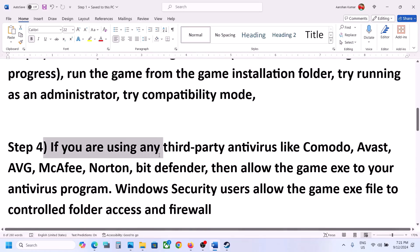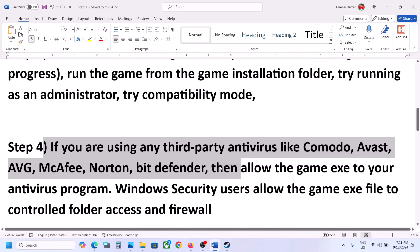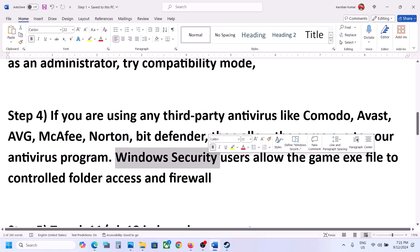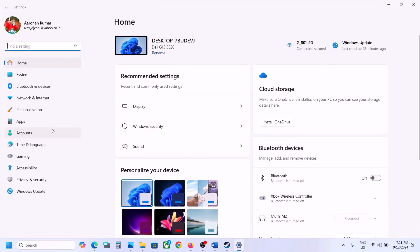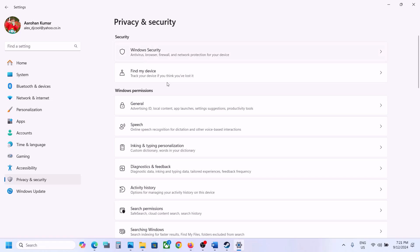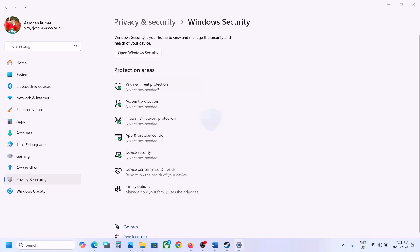The next step is to allow the game through your antivirus. If you're using any third-party antivirus like Avast, Norton, Bitdefender, or McAfee, make sure you allow the game EXE file. If you're using Windows Security, open Windows Settings, go to Privacy and Security, and click on Windows Security.